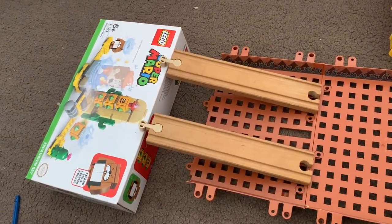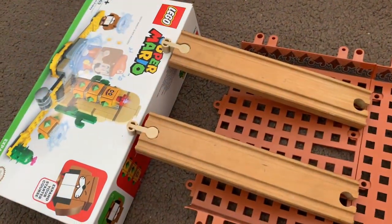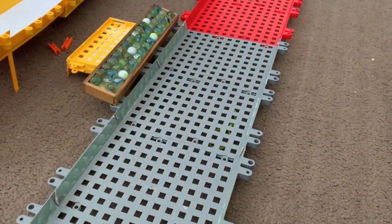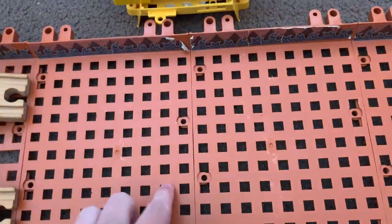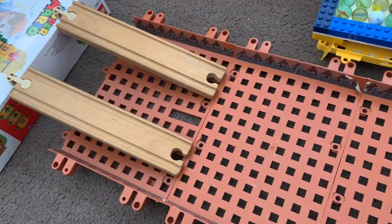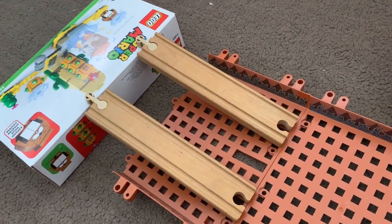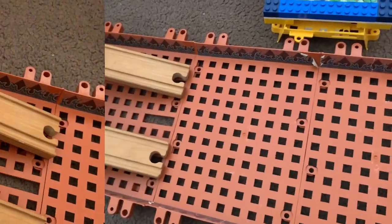Hello everybody and welcome to the third event of the Colescomola Championship. We have length rolling. Four marbles at a time will roll down these ramps and try to get as far as they can down this track. Each divot here being one point. Four hits of four marbles — they'll all go down four different times. So let's get straight into it.